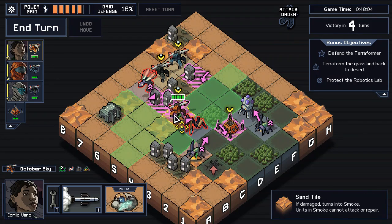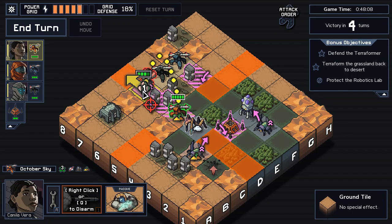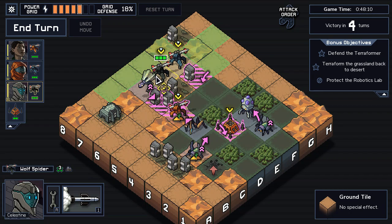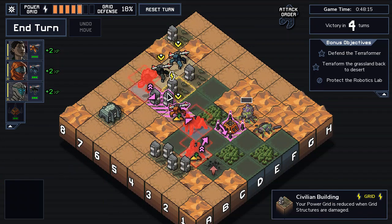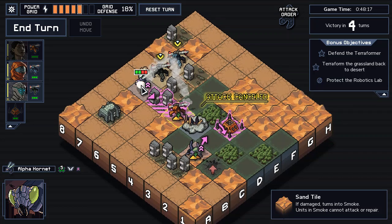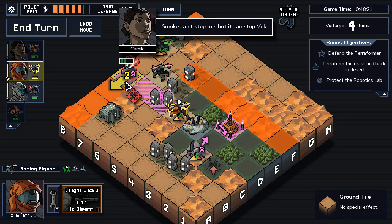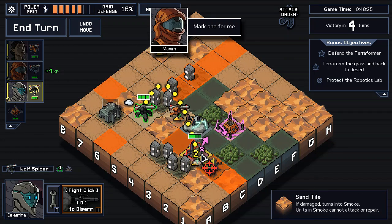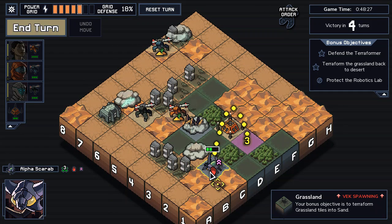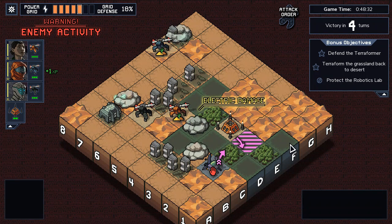I can push you there to block a spawn. I can kill you with just smoke, really. This will kill you. Push you there, kill you, and have you block a spawn. Really, really good first turn.